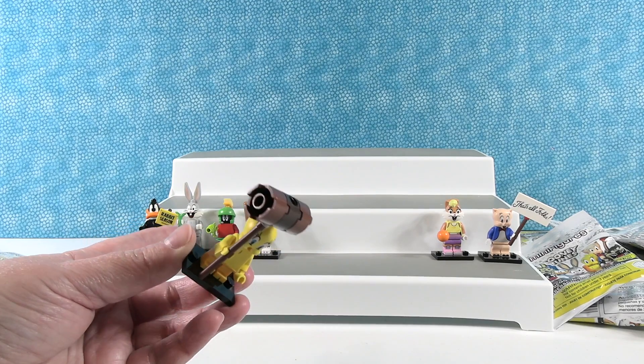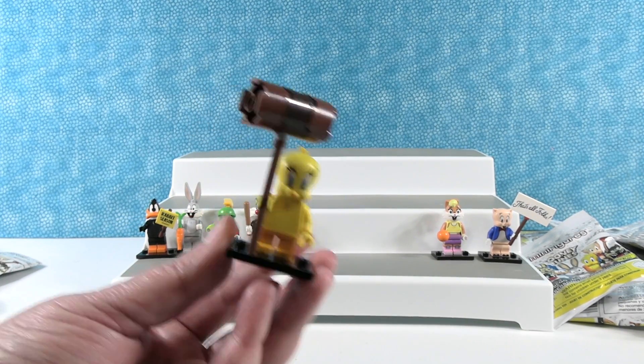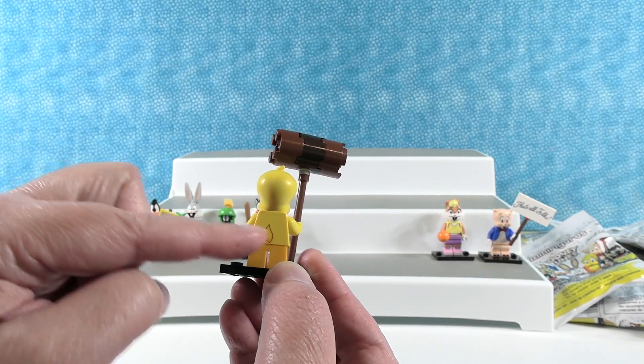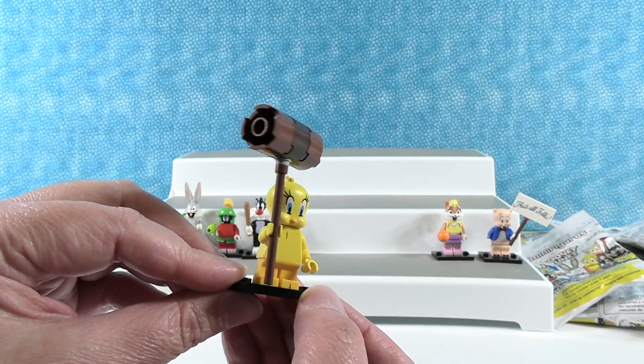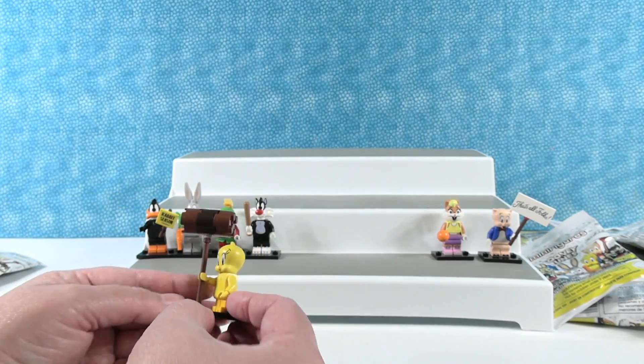Sylvester had a baseball bat, but Tweety Bird has a giant hammer or mallet — so who's going to win that battle? Tweety Bird doesn't have an additional tail, it's just printed on. Tweety is so cute. I love those big Tweety Bird eyes. I tawt I taw a putty tat — I did, I did see a putty tat.